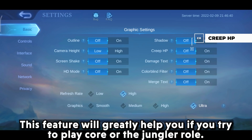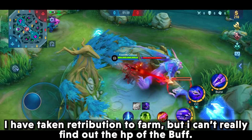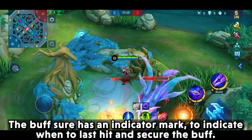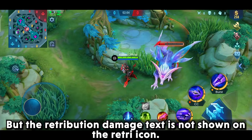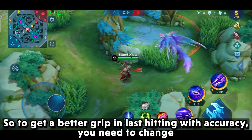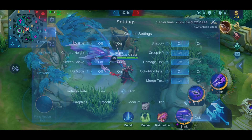The next setting is Creep HP. This feature will greatly help you if you play core or the jungler role. For example, I have checked Retribution to farm but I can't really find out the HP of the buff. The buff has an indicator mark to indicate when to last hit and secure the buff, but the Retribution damage text is not shown on the Retribution icon. So to get a better grip on last hitting with accuracy, you need to change and set the Creep HP setting to on.